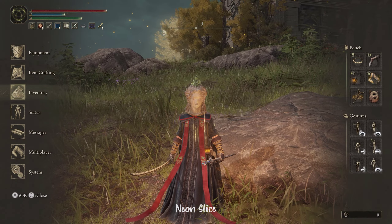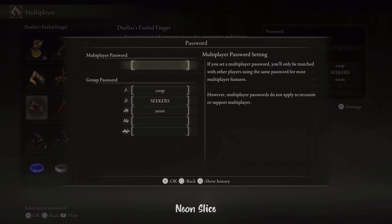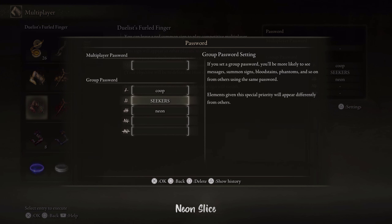I'm currently using these passwords if you wish to have a higher chance of reading my messages or seeing my summon signs. I mainly use the Seekers one because this is from a very big community of helpers, so I recommend you put at least this one, but you have five to choose from. Neon is my specific one, so if you're my subscriber or viewer and want to see my messages or summon signs, feel free to put Neon.